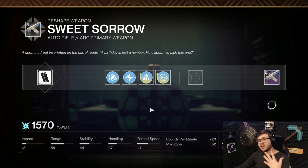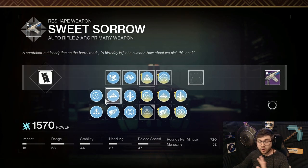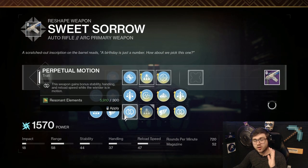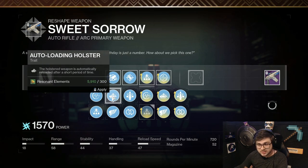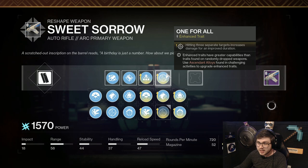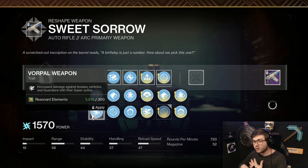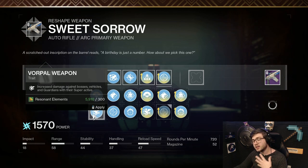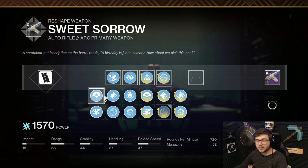Looping back to the Sweet Sorrow auto rifle, it can come with some okay perks. Looking at all the perks for PvE — Triple Tap is okay if you're spamming a lot of shots, Auto-Loading Holster is not that bad, Perpetual Motion is pretty good. On the other column you have Demo which is okay, Vorpal though you're never really going to use a primary weapon to kill a bigger target, and Turnabout is okay but I would definitely not recommend it.